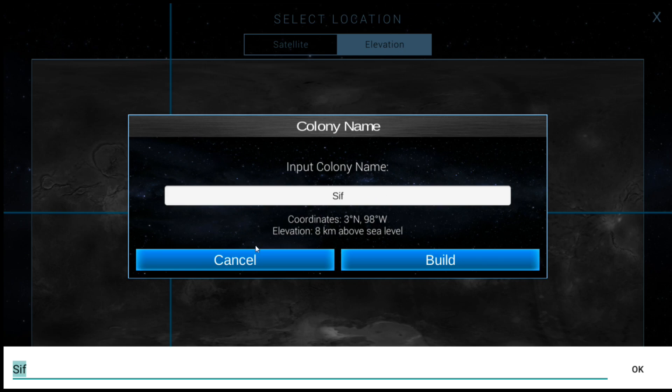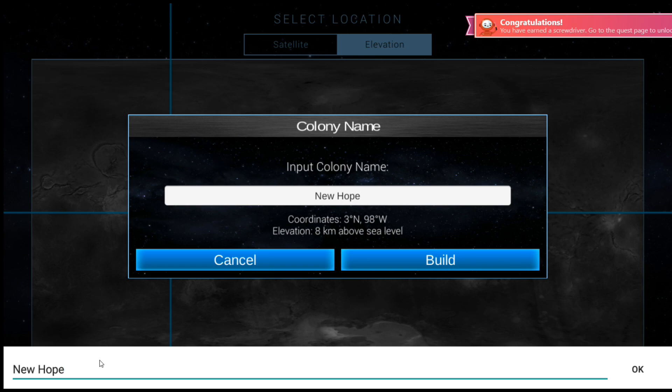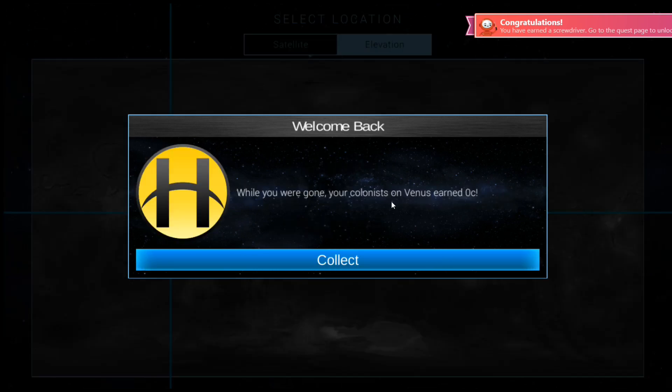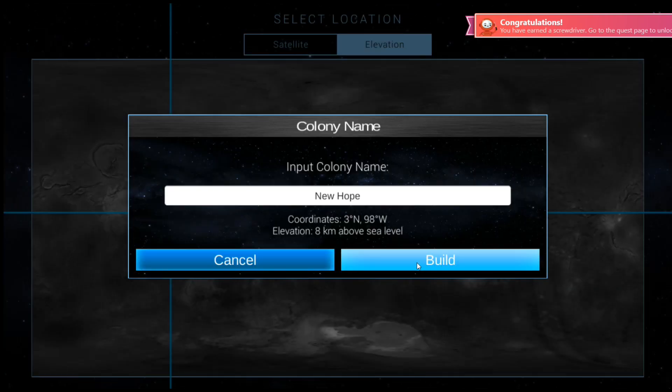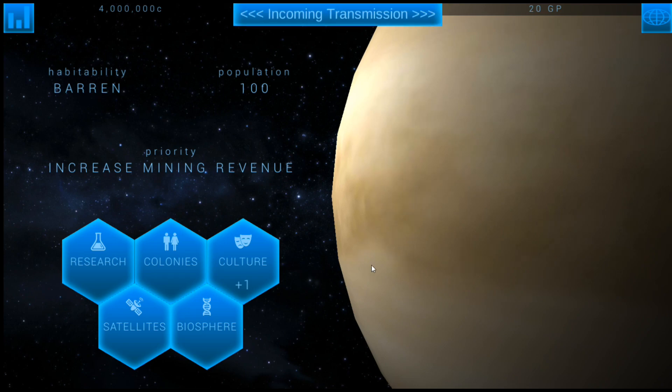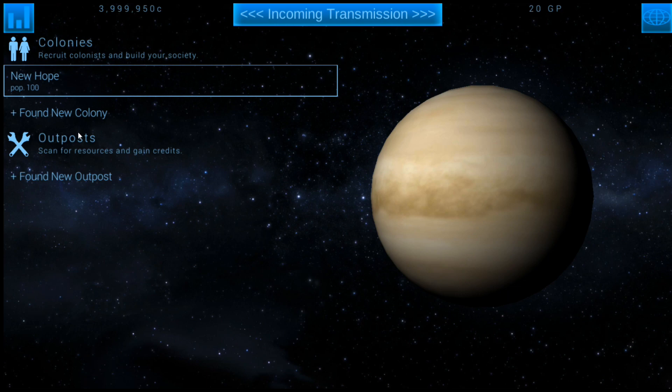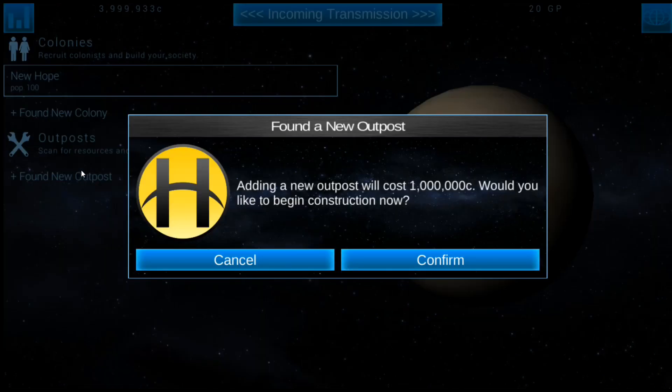We'll call the first colony here. I don't know — Sif? New Hope, since I think the first one was called Hope. Don't mind the little pop-up up there — it's because I use BlueStacks. And build. There we go, so now we've got the first colony up. And we'll want to do our outpost next, which is going to cost us some credits. But we need to start mining right away.